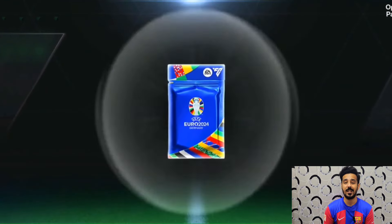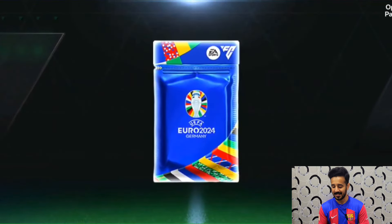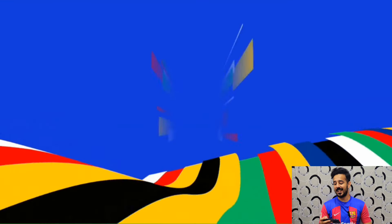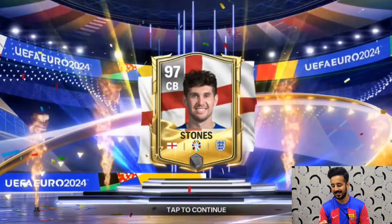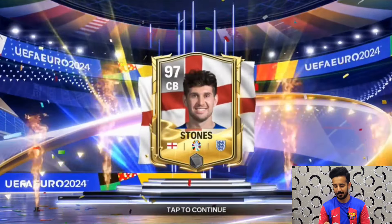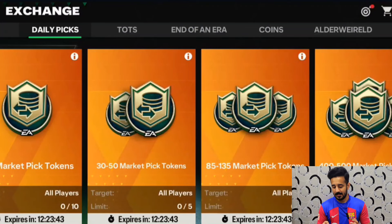There is a guaranteed 96 to 99 overall pack which costs 500 FC Points — if you have them it's good, but if not, don't open these packs. We can also see a walkout for the Euro event — the official walkout — and it features an England center back. It shows England twice for some reason. It's a 97 center back Stones walkout, and the walkout animation is a bit different from the Team of the Season. Let me know if you think this walkout looks better.